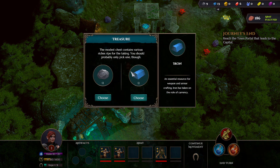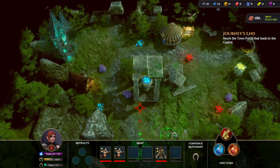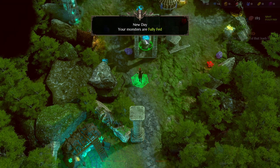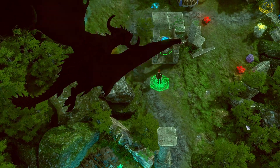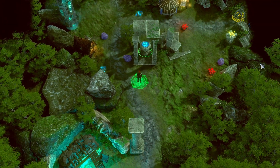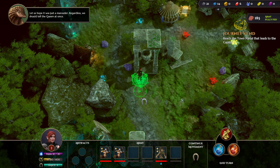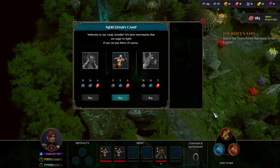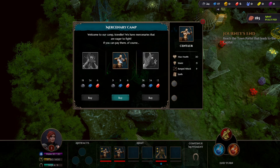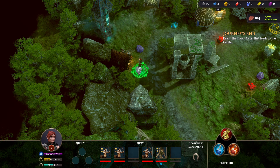Heading north, we interact with an arcane spring for mana regeneration, then encounter a random event - a harpy gets scared off by what appears to be a Shaivar dragon. Natik worries it might be a Shaivar and says they should tell the queen at once. At a recruitment site we can't afford the griffon or oaken ent, so we go for a basic centaur. Since these can't be merged yet as they're different levels, we now have three separate centaurs.